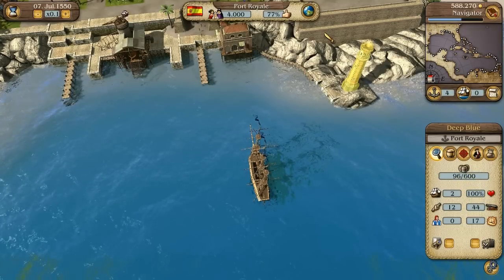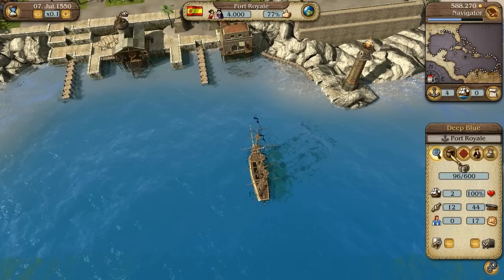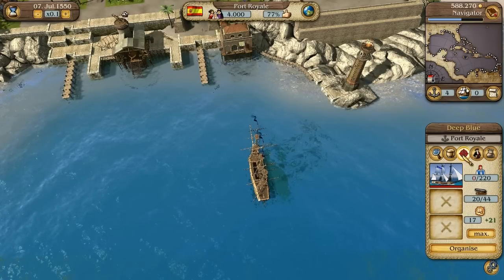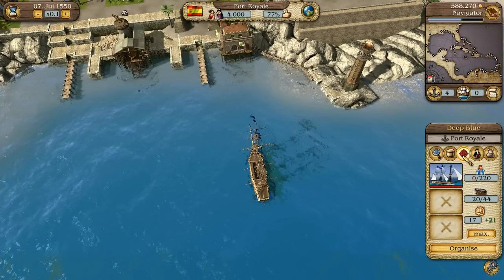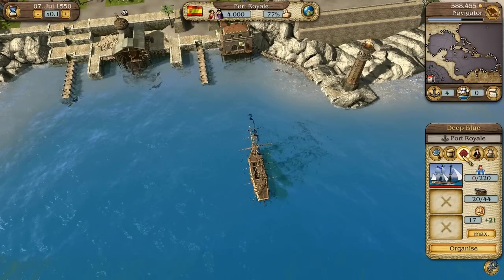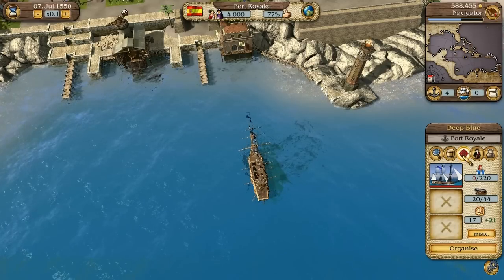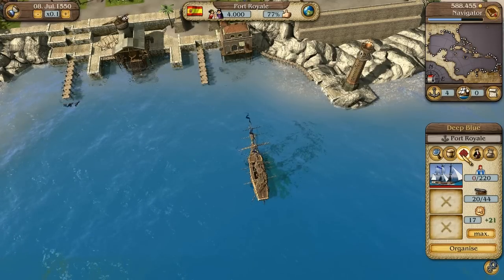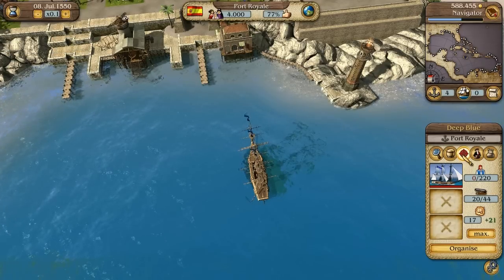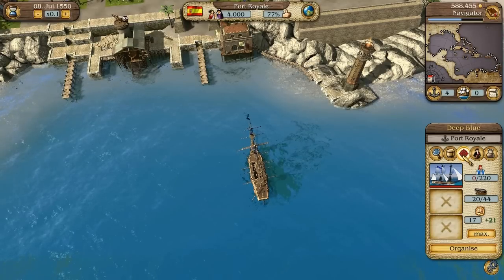The convoy display is divided into different areas. Under goods, you see the goods loaded. The next area is particularly interesting — it shows your convoy's fighting strength. Per convoy, you can define up to three ships which are to defend the convoy in case of battle. You can let these battles run in the background, or fight any battle yourself and control your escort ships manually. As long as no escort vessels are defined, the convoy's fighting strength is zero.